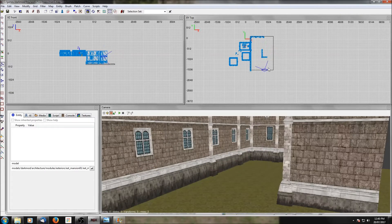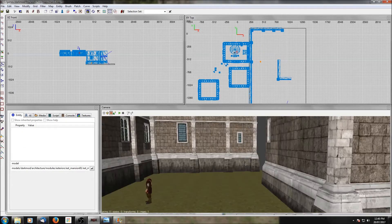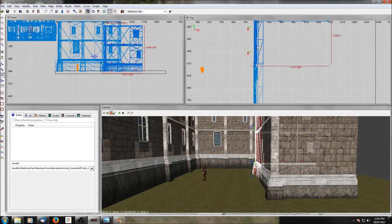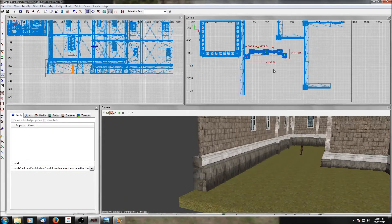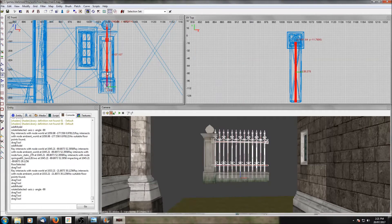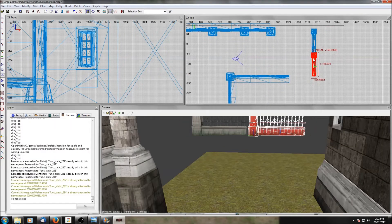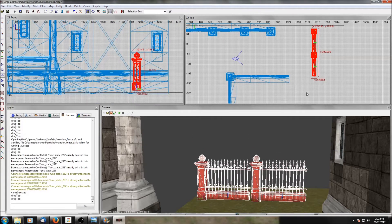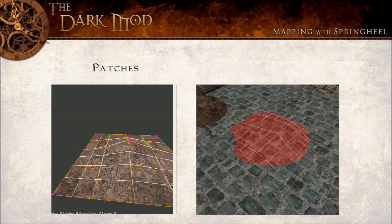I'm also going to grab that nobleman we put up in the room for reference, because I really don't have a good sense of how big this area is. Once I see him in there I realize I can actually move that new piece in further. A little more cloning and another prefab or two and the facade is starting to come together. You don't have to use solid walls as a facade — you just need things that are going to block the player and keep them from getting to the edge of the map. Here I've put together a few fence pieces and made a little fence prefab that I can clone to block the player off on that side.